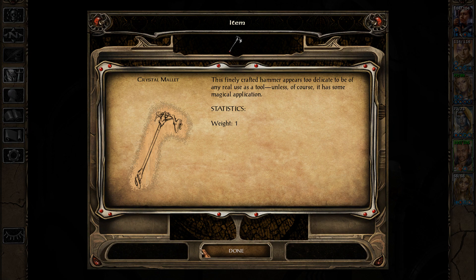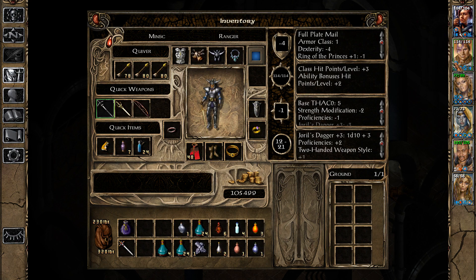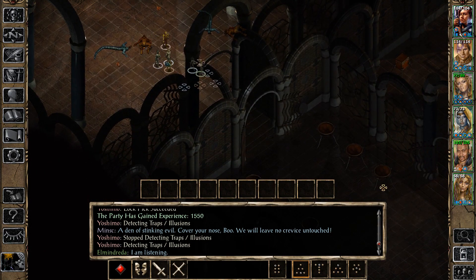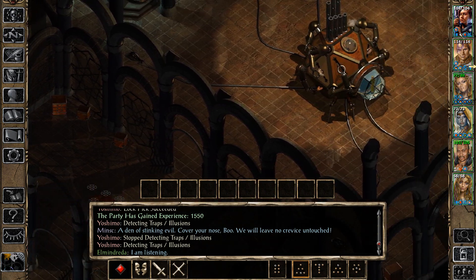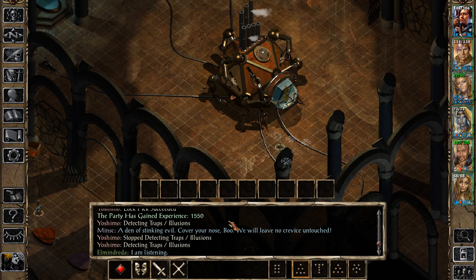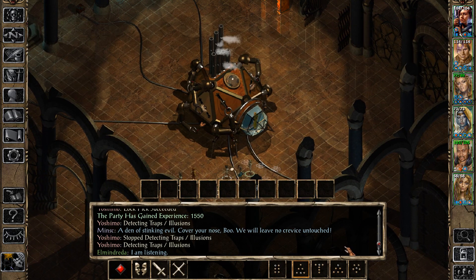A finely crafted hammer — this finely crafted hammer appears too delicate to be of any real use as a tool, unless of course it has some magical application. Ooh, a magical application, everyone! Kinda obvious, isn't it? We have the crystal mallet that can release Karsten. I am definitely going to rest before we do that, in case we have to fight him.